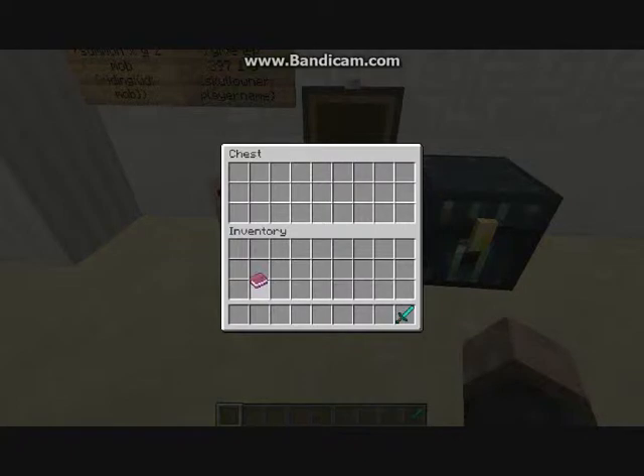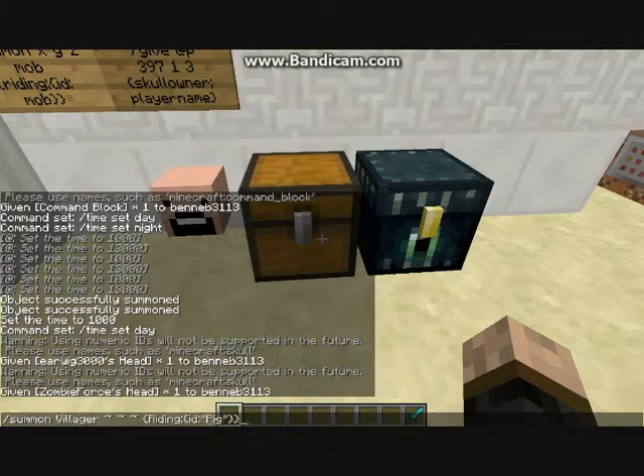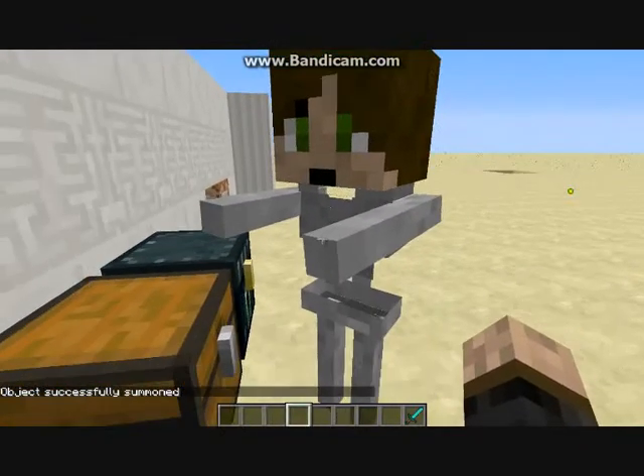Linked to that, you can summon a mob with the player's head on it. I'm going to find the command for that because it is quite a long command. You have to put someone's player name in there, so I'm going to put my own. The bits with the dashes are the coordinates to spawn at. I think it's only pigmen, skeletons, and zombies who can actually have the heads on when you spawn them, as I tried yesterday and some didn't work. There's mine - I spawned a skeleton with my skull on.